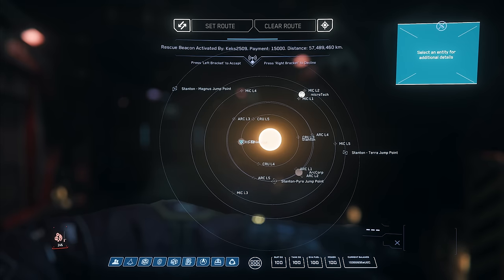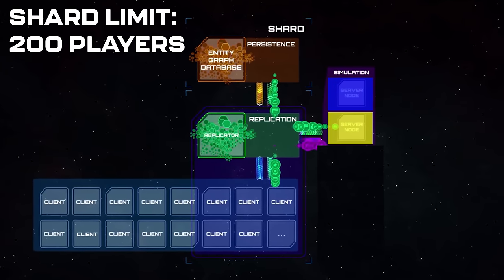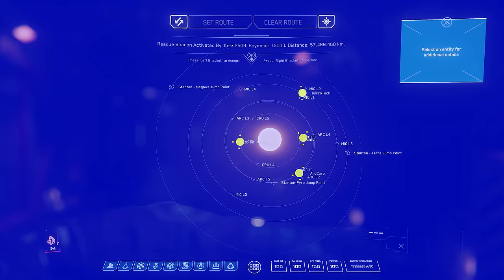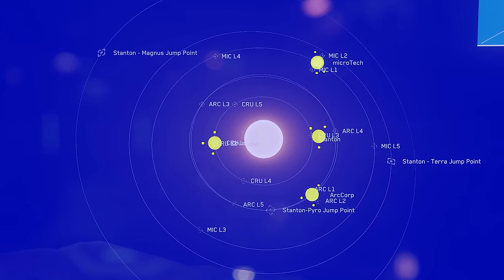First of all, here is our example of the current standard system — all of this is controlled by one dedicated game server. At the start of this test, we had a couple of different configurations. We had shards with two dedicated game servers: the blue server and the yellow server, with a limit of 200 players. The blue server covers space and all the stations.